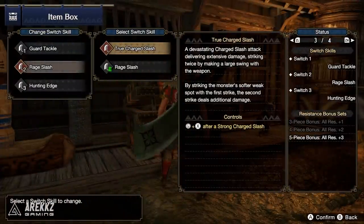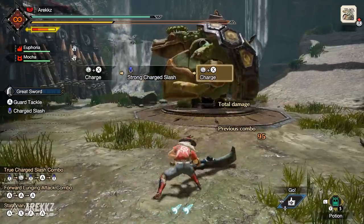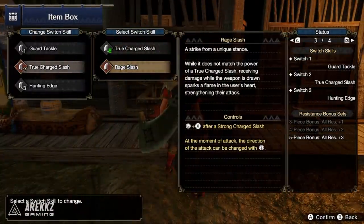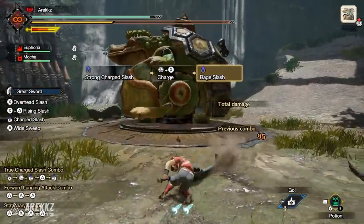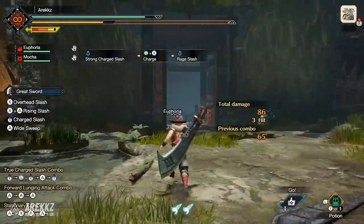In your second slot, you have the True Charge Slash — if you know Great Sword, you'll know this is one of your biggest, heaviest hitting moves, coming off the back of the triple charge combo. Alternatively, you can change that into Rage Slash, which does not match the power of the True Charge Slash. However, if you receive damage whilst charging, it sparks a flame in the user's heart, strengthening their attack. Basically, take some damage, do more damage.